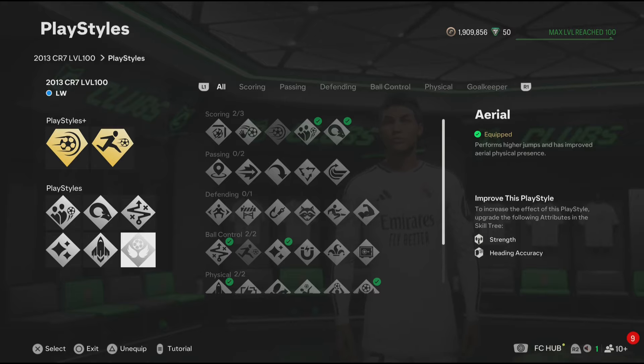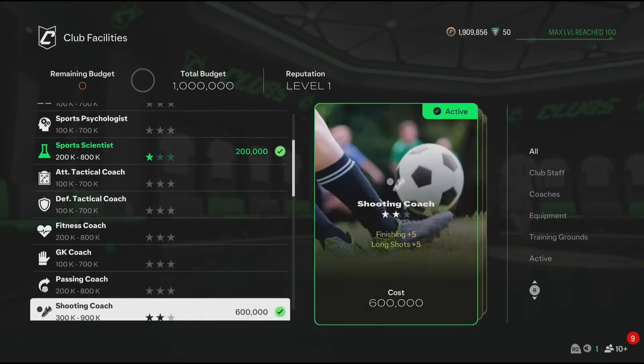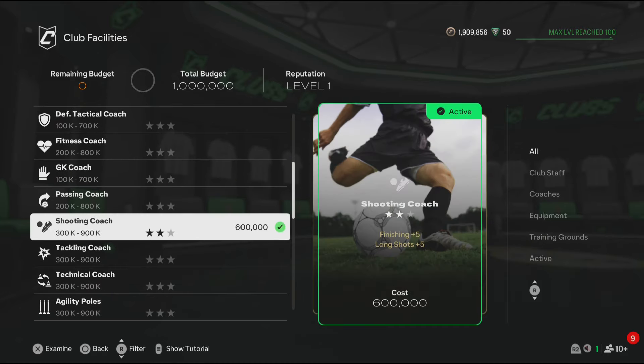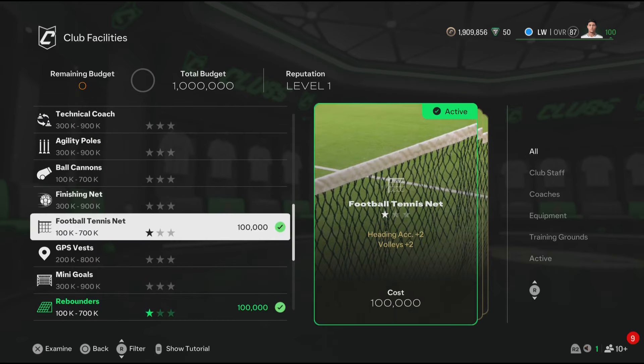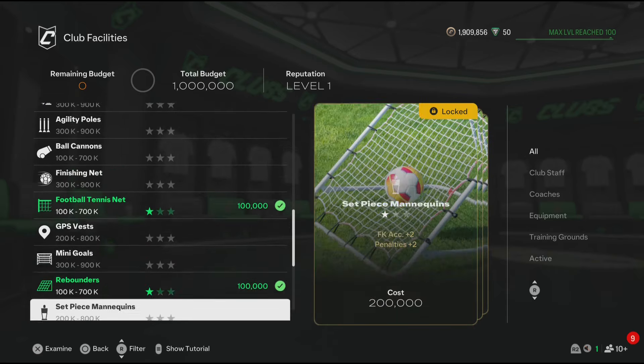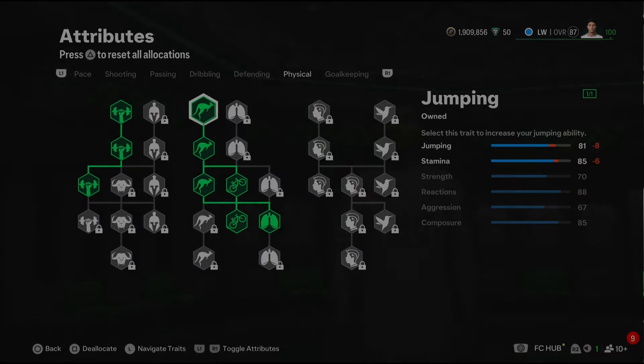For facilities, you get Sports Scientist which has one star, the Shooting Coach which has two stars, the Football Tennis Net which has one star, and Rebounders which has one star.